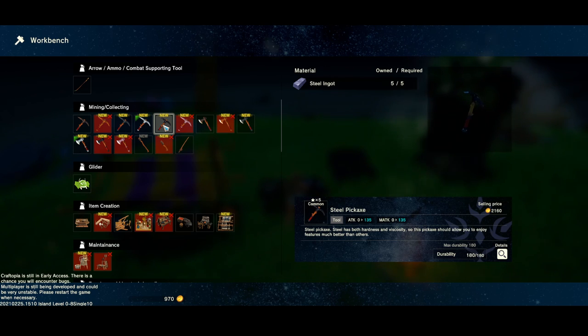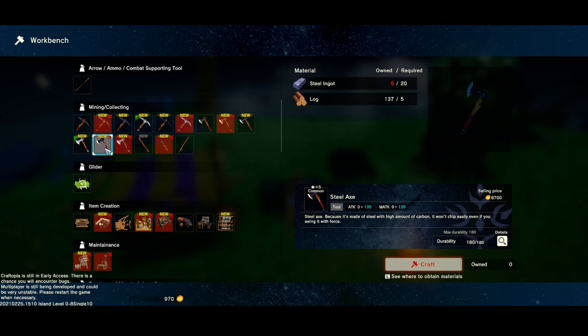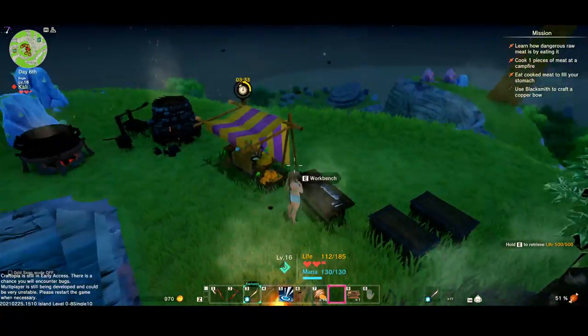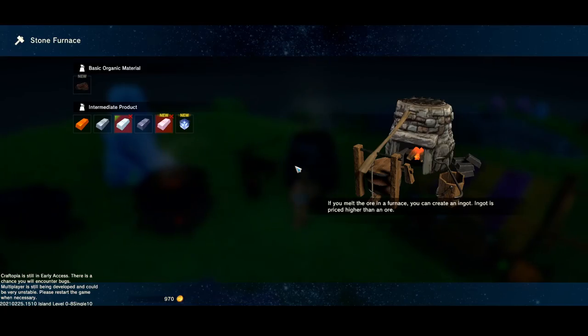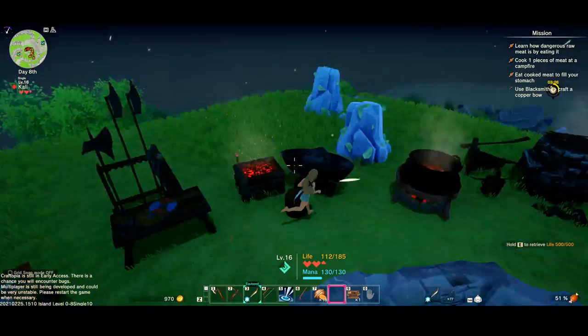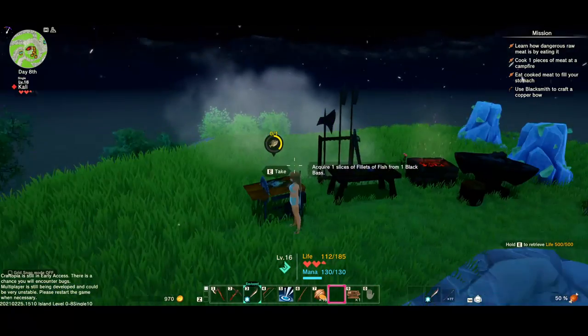The steel pickaxe has both hardness and viscosity — wait, what's viscosity? It's not liquid. So this pickaxe should allow you to enjoy features much better than others. I have five — oh, 20? Yikes. Is there a place I can make better weapons? Right now I cannot. Yes, this is my repair table — I'm gonna get my fish and put this in here, like you gotta multitask.